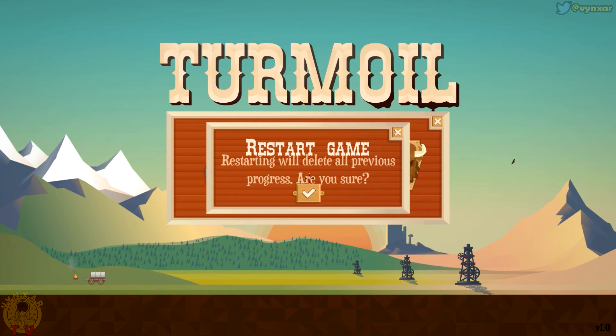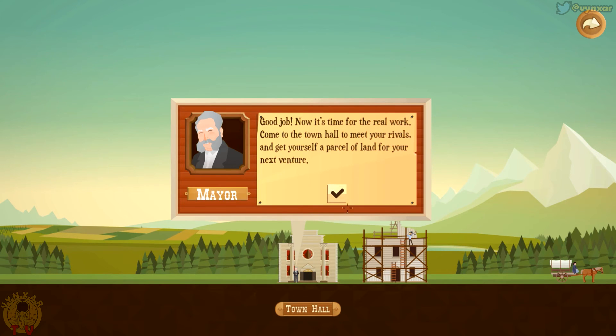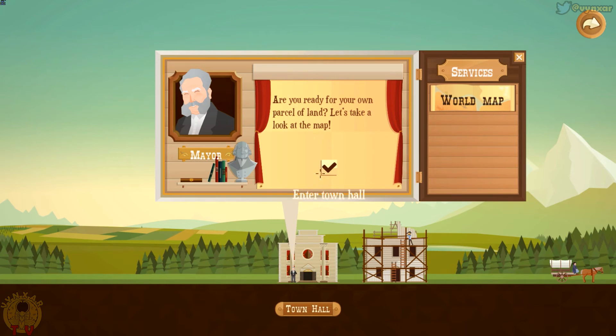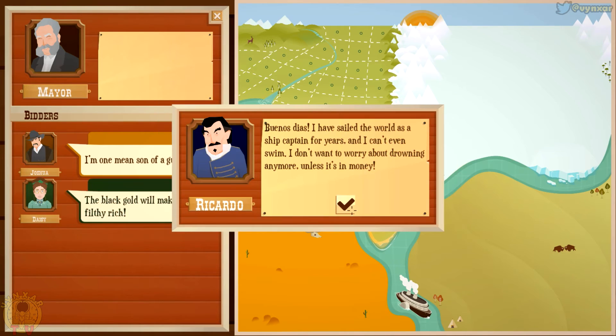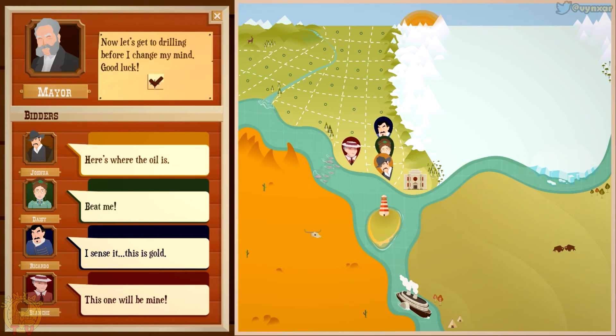We're going to start a new campaign. We are going to choose one of these characters. I'm going to go with Joshua, I think. Let's just go for our first mission. The first one is going to be quite simple. Every single character is going to be in competition with the other one. We'll need to make as much money as possible, and if possible, more than the other ones.